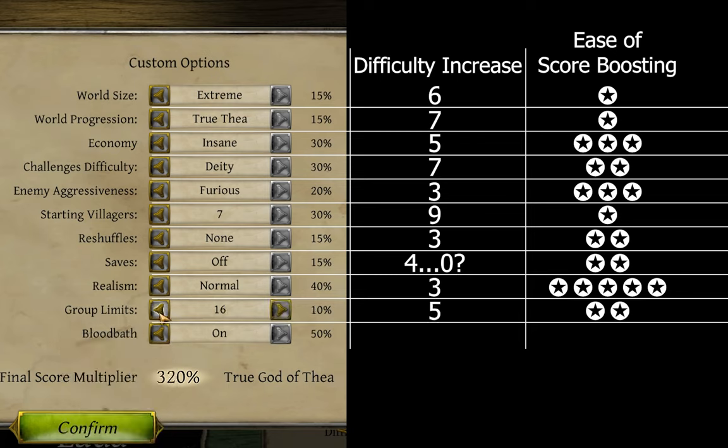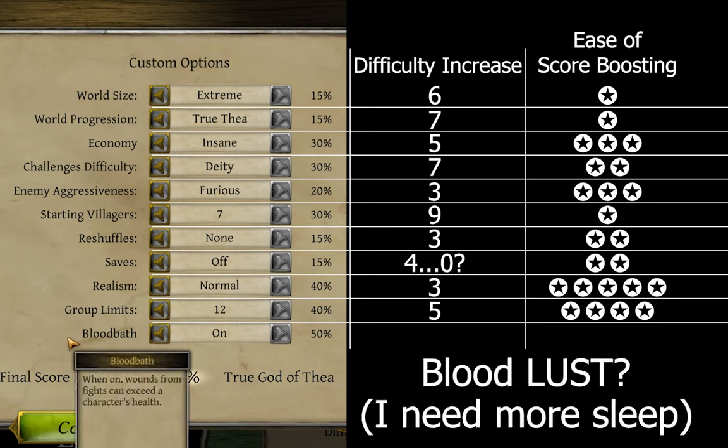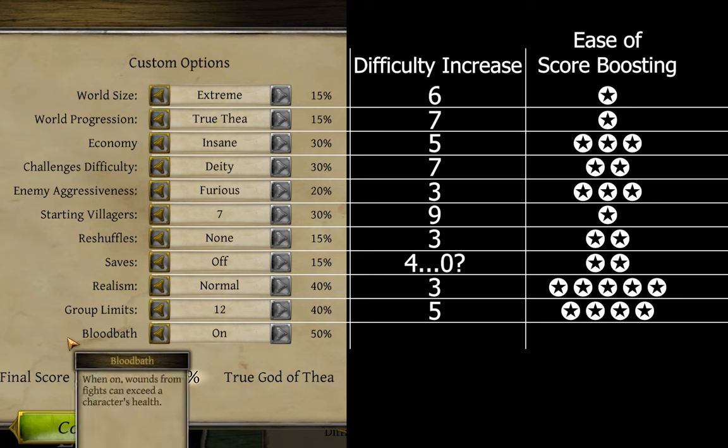Side note: the other choice of 16 party group size, the one I normally use, actually brings the bonus all the way down to 10%, so that would only really be a 2-star from me. And lastly, bloodlust. Massive 50% bonus, and as I went over in the characters video, there are a lot of situations where this option being on actually increases the chance of survival for hurt party members. A difficulty rating of 1, and an overall 5 stars.